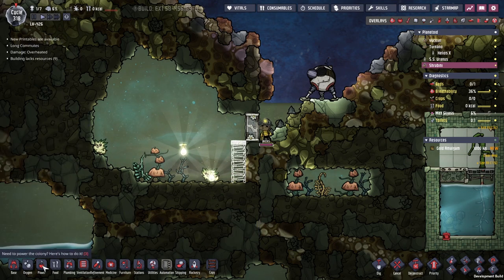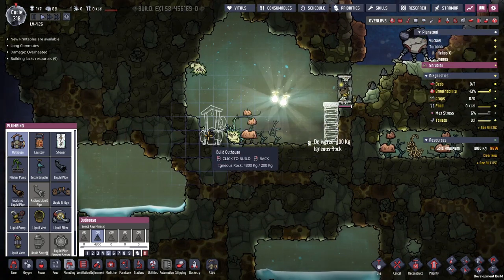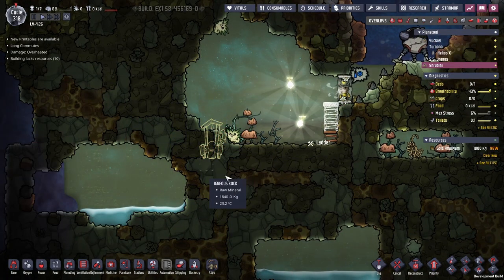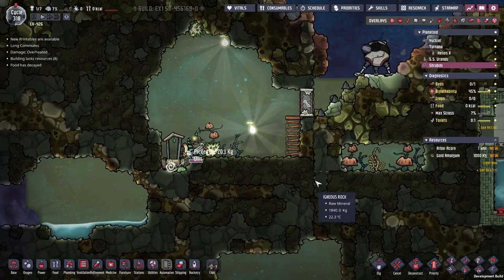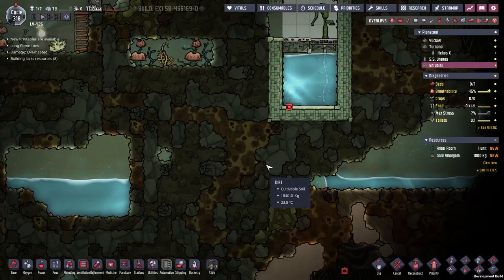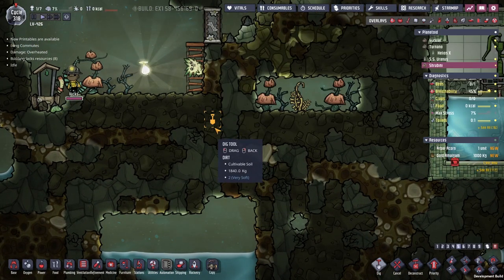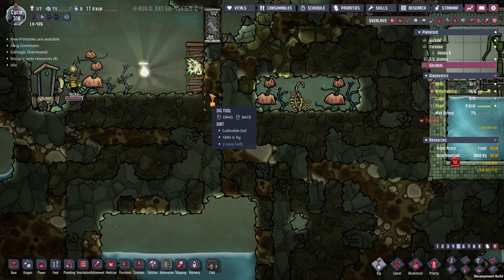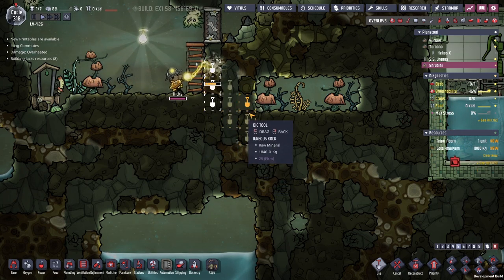More important - plumbing outhouse. Gotta think about the very important things. I'm gonna build it down here so it's kind of down in a well. Okay, we got a toilet down there. That's the important stuff dealt with. Right, next thing we need to do is just go off on a bit of an explore - we're looking specifically for thimble reed.